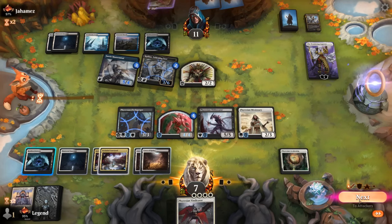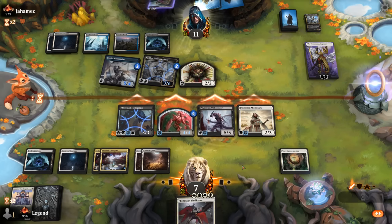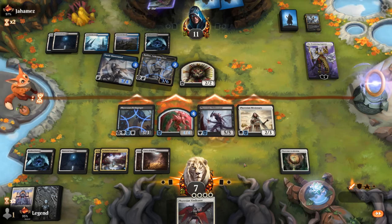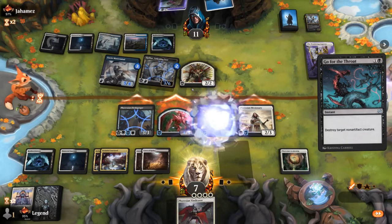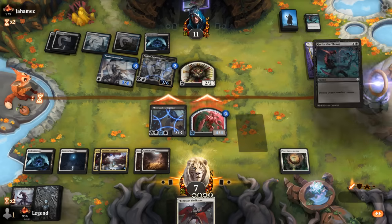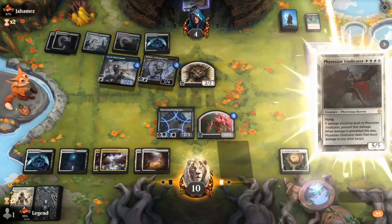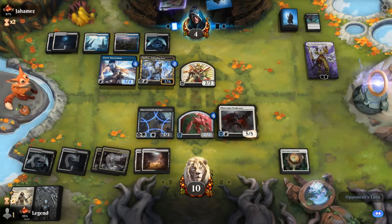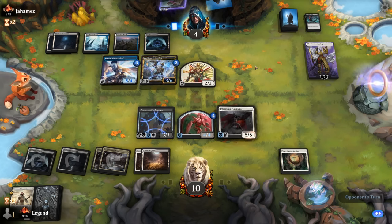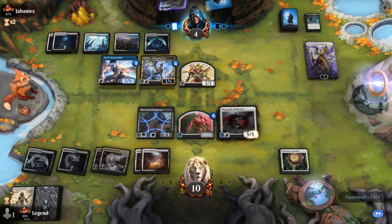We decide to just attack and play Vindicator, hoping it doesn't get countered. If they have to animate Fortress to survive, we're good. Go for the Throat kills Obliterator — hopefully their last card isn't relevant. And another one! Good that we didn't play Vindicator first. Opponent falls to four; we're at ten so we could potentially die next turn, but Vindicator can maybe save us. They still get redraws, so if they have instant speed interaction we could still die. Vindicator blocking their largest creature would just kill them — they need removal for it once again, and they've drawn their fair share.